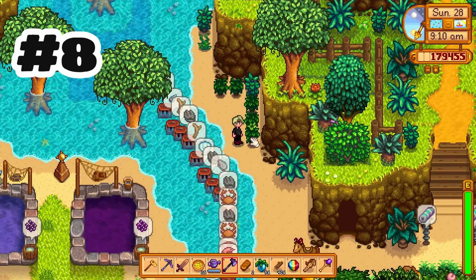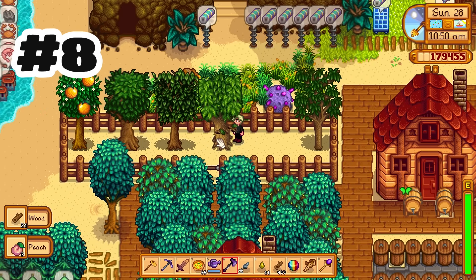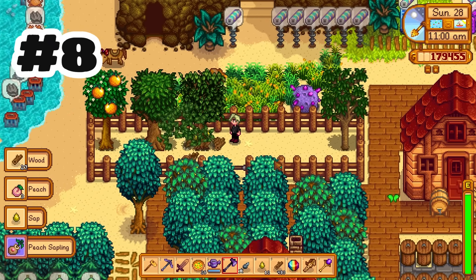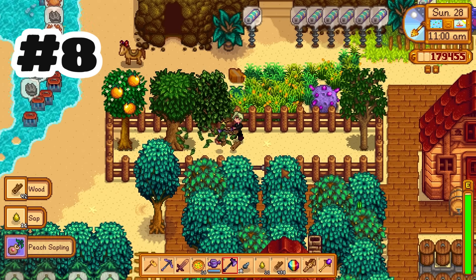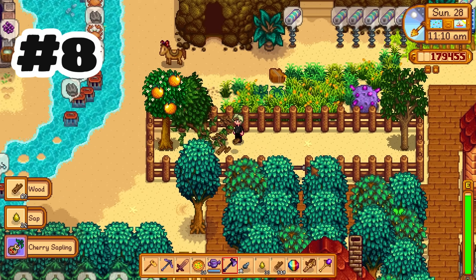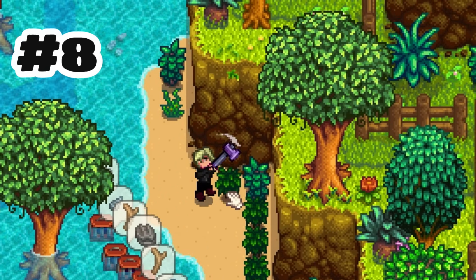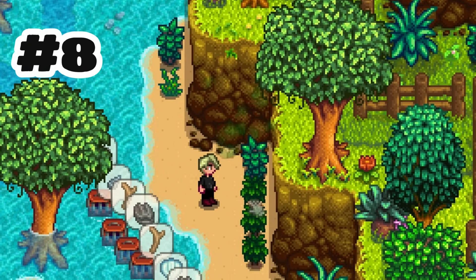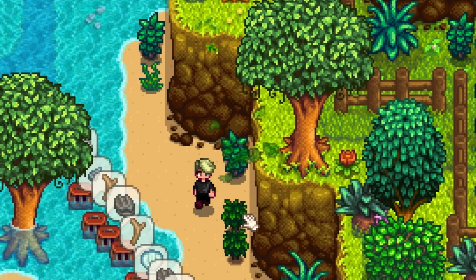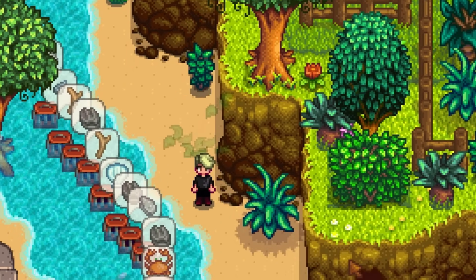You can now chop down a tea bush to give back a tea sapling. I mentioned fruit trees giving back a sapling in my quality of life video, but this is listed as a balance change — I didn't notice at the time the tea bush also gives back a sapling. Both make growing trees and bushes feel less finite, where you had to plant it in the perfect spot. By the way, if you're enjoying the video please leave a like to help other 1.6 players find this content.